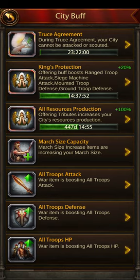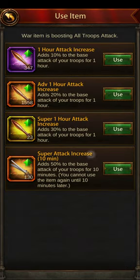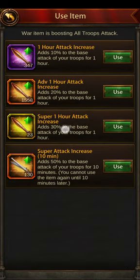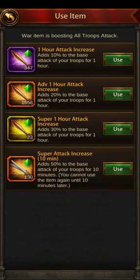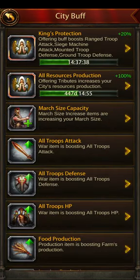You've also got your City Buffs. If you go to all-troops attack, I usually just use the 20% one, but you can use a 30% one for an hour, a 50% one for 10 minutes, or even a cheaper 10% one.